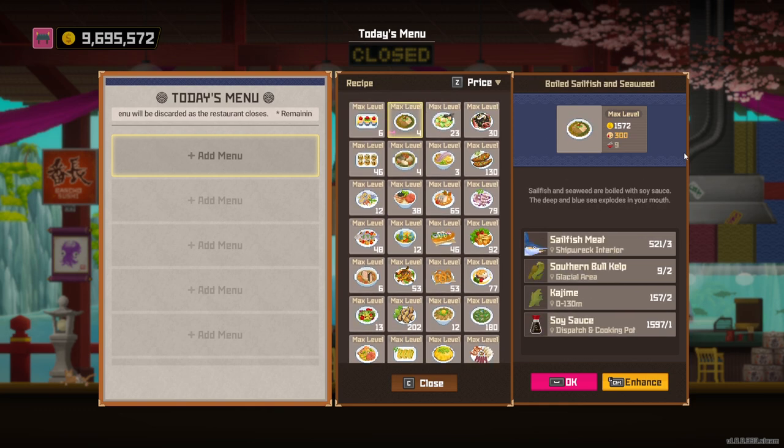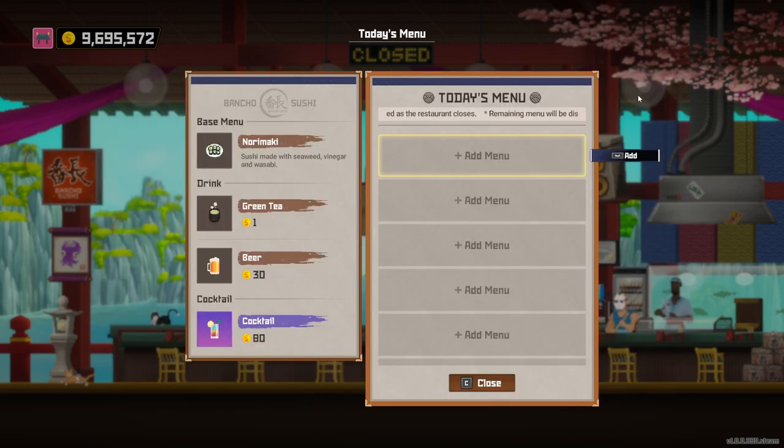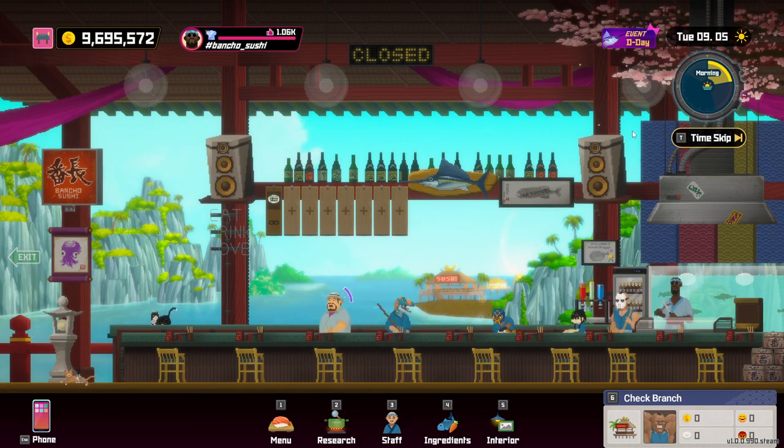However, it has a very powerful dish, so you want to focus on this one if you can. It might be that you have the Marlin Soybean Paste Roast at a higher level because it's easier to get a hold of.